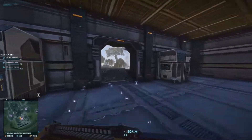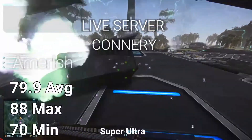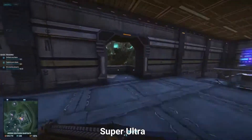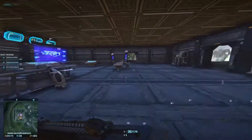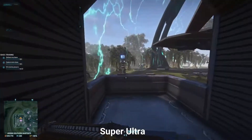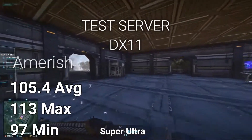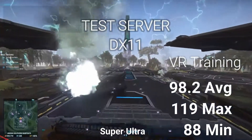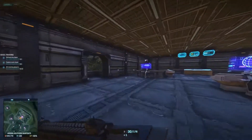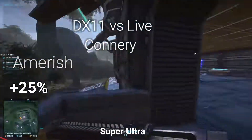So let's move on to Ultra. In Ultra we got 79.9 on Amarish and 69.6 in VR. And this is where the story gets interesting. On DirectX 11 we get 105.4 on Amarish and 98.2 in VR, and that means we had a gain of 25% and 30% respectively.